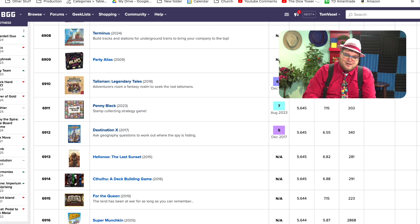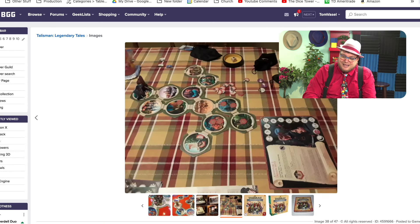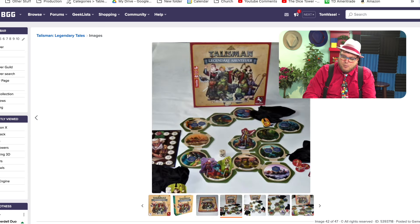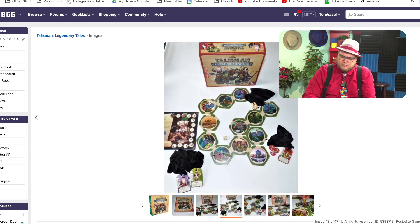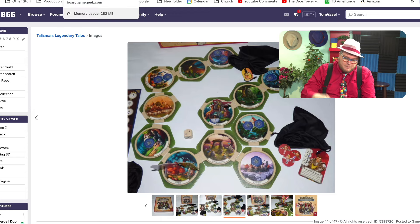Talisman Legendary Tales is kind of an intriguing game. This is from the Talisman line, but it's more like the kids' version of Talisman. You're going to be moving around on a board — you can play with adults pulling different tokens from a bag to fight things. The amount of strategy this has compared to Talisman is like a hundredfold — it's way better than Talisman. I still don't think it's great, though.